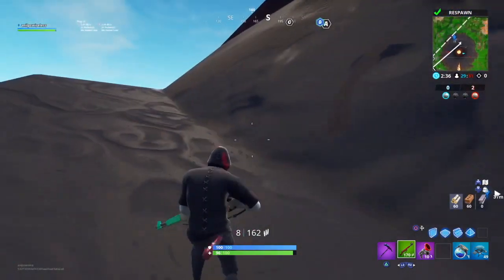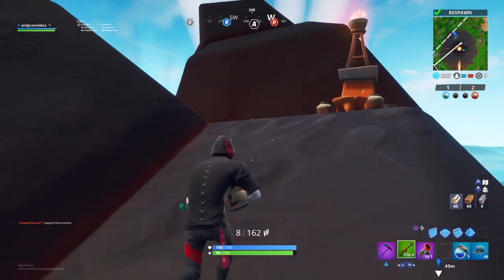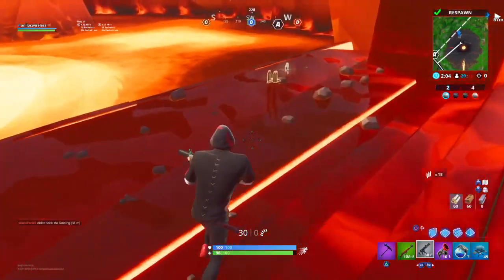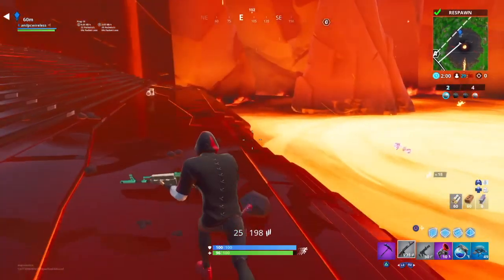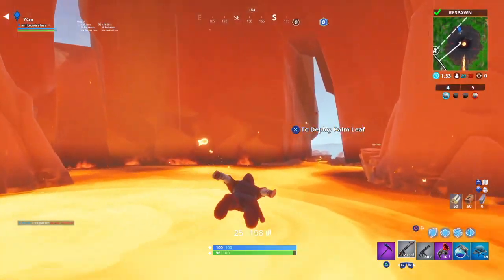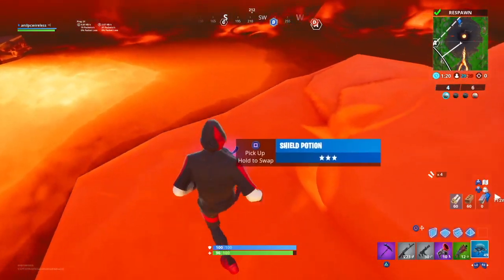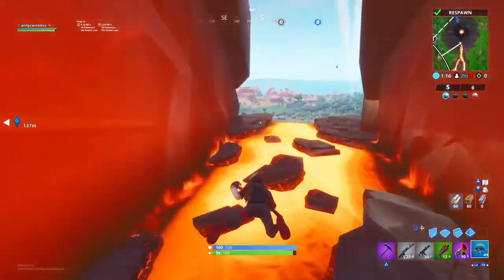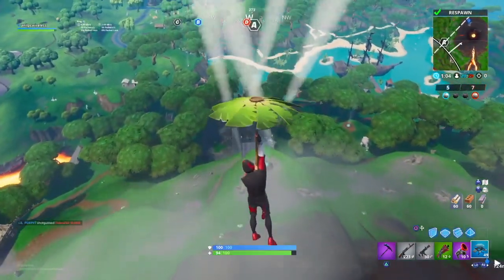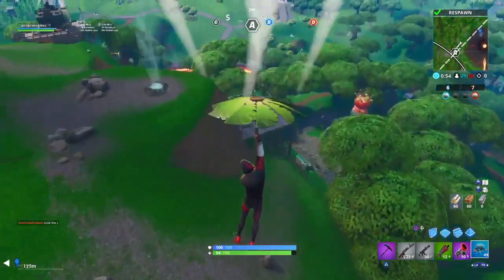Do you guys reckon this guy looted everything? We're gonna give it a go and head inside. We got an SMG to work with, grenades — not my type. We're gonna somehow manage. There's a shield here which I'm happy to get, then we'll head out. We're actually gonna take the volcano way and capture point A. The thing I like about Disco Dom is that it feels like an actual domination game, but it's in Fortnite — pretty insane.